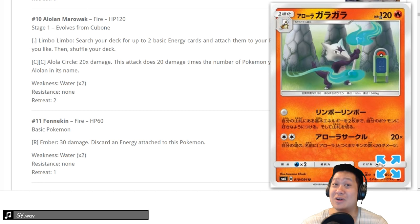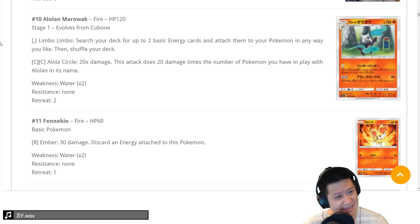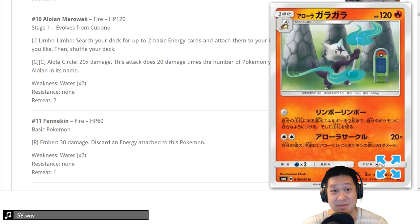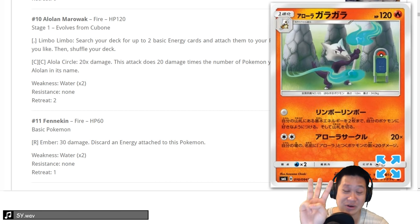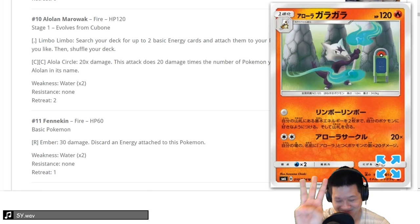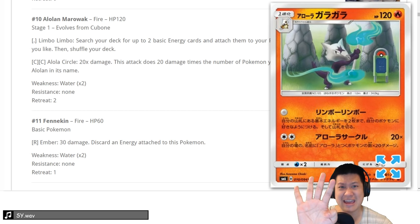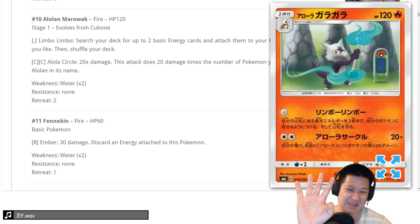Alolan Marowak — 120 hit points. Golisopod will get that, but it has two great attacks. Limbo is free: you get two basic energies from your deck and put them onto your Pokemon any way you like. You can put this in any deck — I love energy acceleration. And its second attack, Alolan Circle, for every Pokemon with Alolan in its name does Zoroark GX-level damage. I want to give it a 4, but it's somewhere more like a 3. I wouldn't expect it to be competitive but I'll have a lot of fun with it. I'll give it a 3, but my love level is really high on this one.